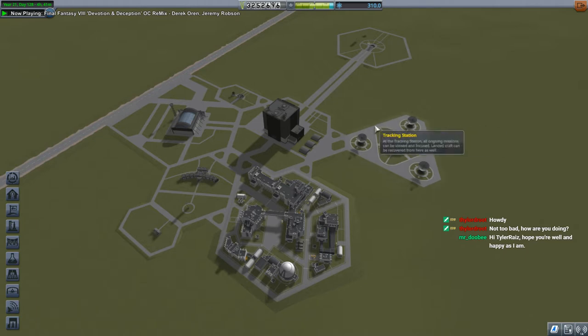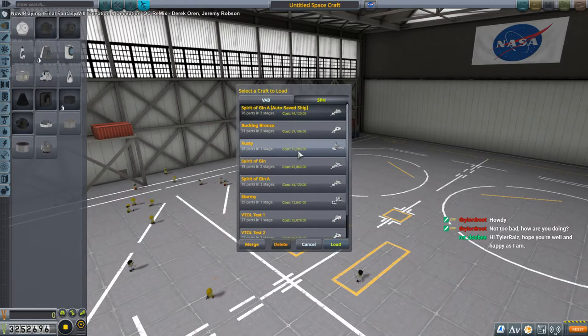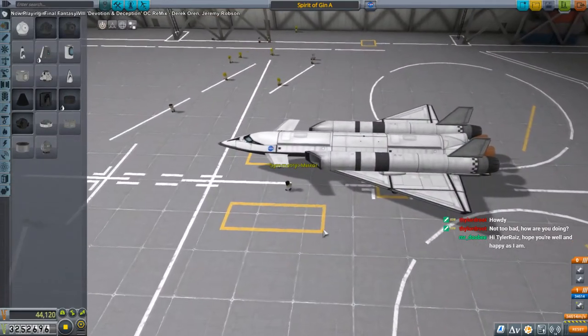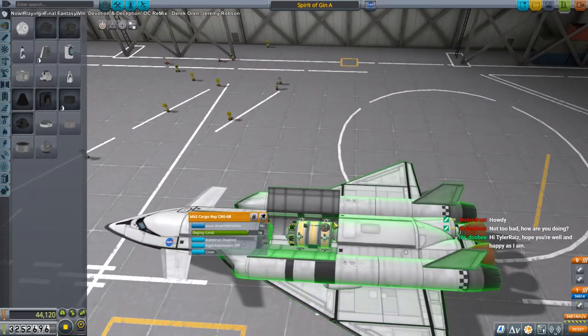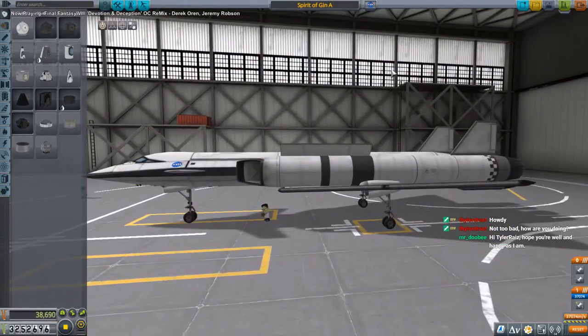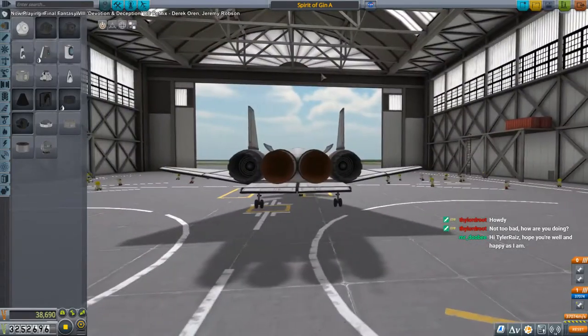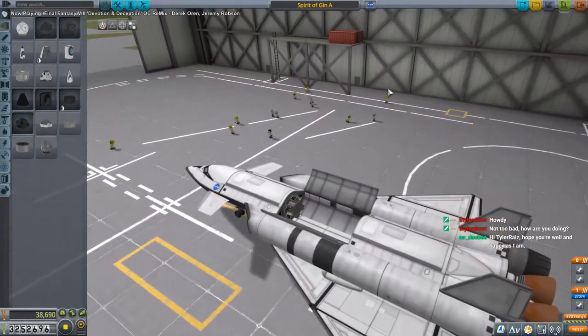I sort of want to do space planes, so how bad of an idea would it be to try and take a space plane, refuel it in orbit, and send it to Eve? We already know this can get into orbit - we'll just need to refuel it in orbit and then send it over to Eve, and then we'll be going in style. Or it could be an utter disaster, I don't know.